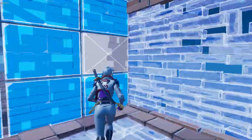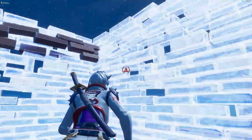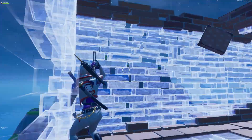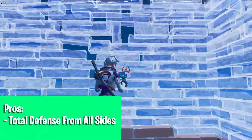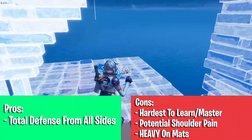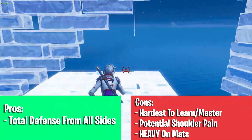This is a tunnel I find myself doing the least, because I don't want to dislocate my shoulder. During your games, if you can position yourself right and have a good lair, you might never have to use this tunnel. But it's the best tunnel for when you're being shot at from the front. The pros: total defense from all sides. Cons: the hardest one to learn and master, potential shoulder pains, and it is heavy on mats — you better have a lot, or get ready to run out.